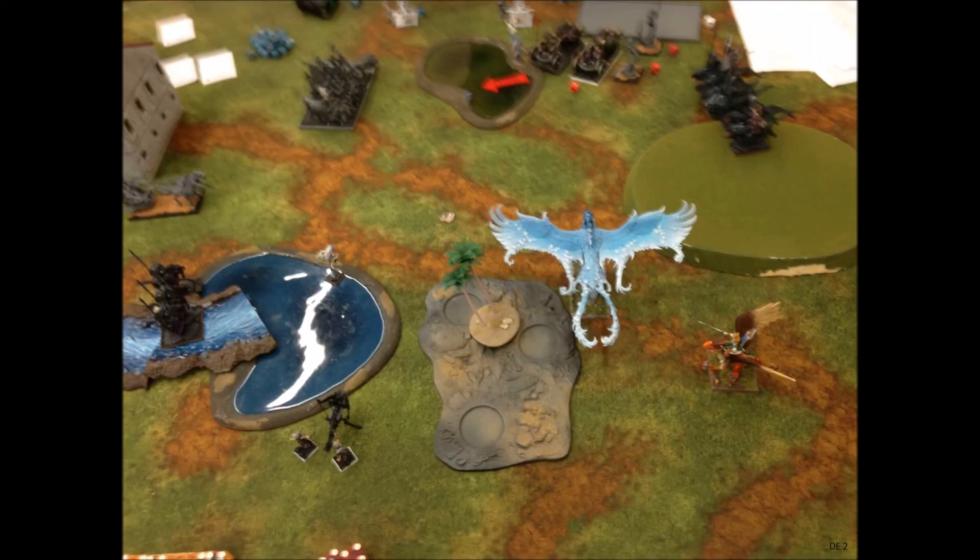At the end of my turn, here's an overall of the board. My enemy's BSB is fleeing and his big block of Seaguard is gone. But his Commander on an Eagle is about to reach my Bolt Thrower — that'll be the end of that. His Frost Phoenix will likely get into my Knights and may break them, and I have nothing to stop his Lion Guard. That said, I think I've knocked quite a few points out of his army, and if his BSB doesn't rally he's in serious trouble — so the game could still go either way.